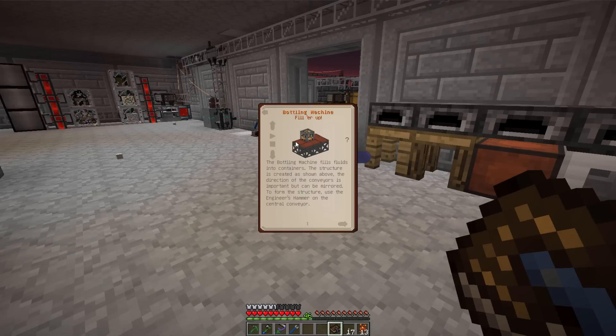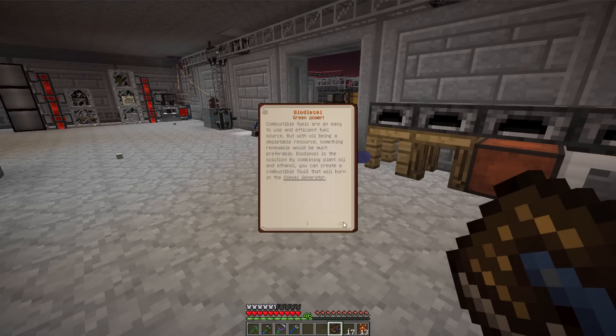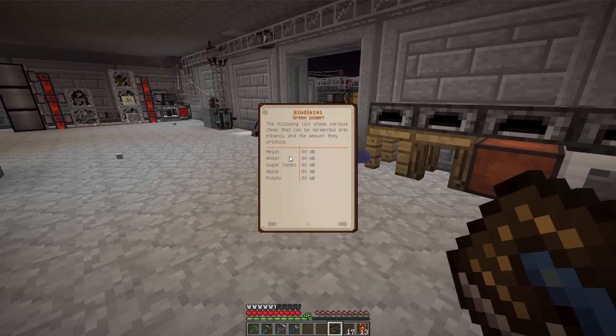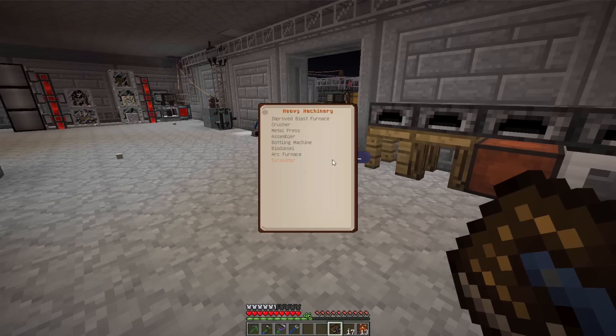A bottling machine fills fluids into containers — not really useful. But biodiesel could be pretty cool to make some energy. We could make some of these. We've got a lot of hemp coming in and we have no use for it, so we turn it into seeds, squeeze it into biodiesel, and then make a generator. So maybe biodiesel will be on the radar shortly — that's probably one of the cooler ones that actually has a purpose.